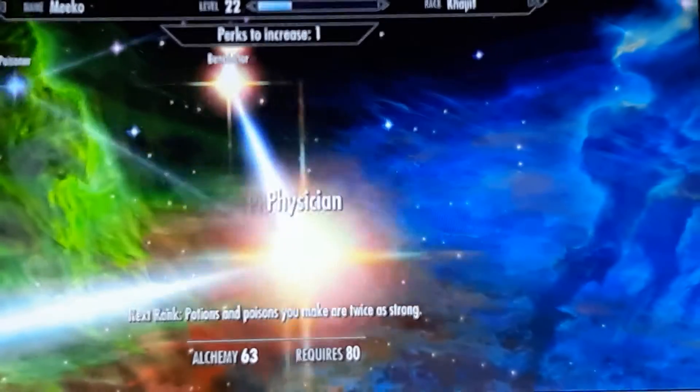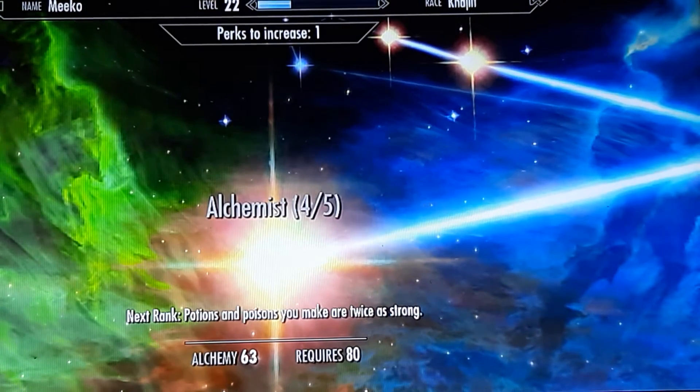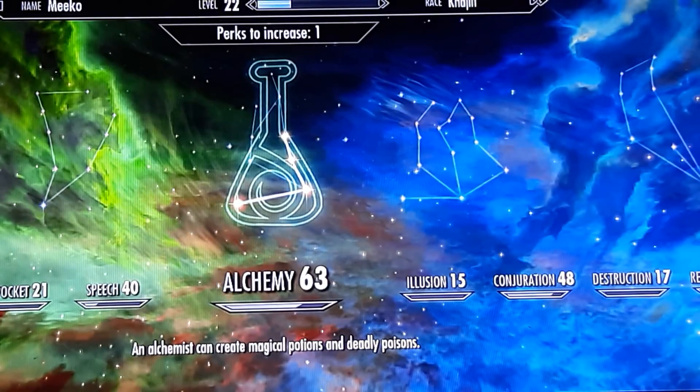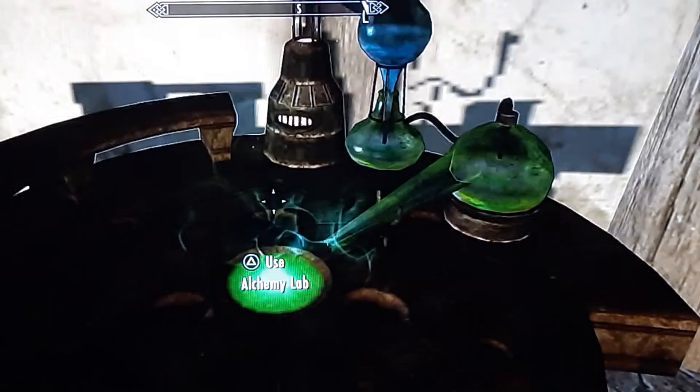Benefactor, physician, and four points into this perk makes you the easiest money-making machine in the world. Money making — that's how you do it.